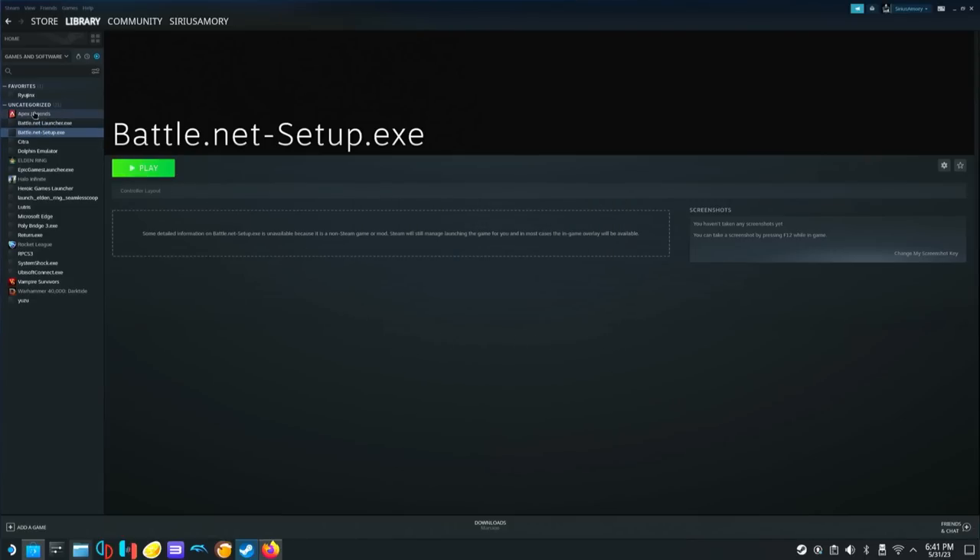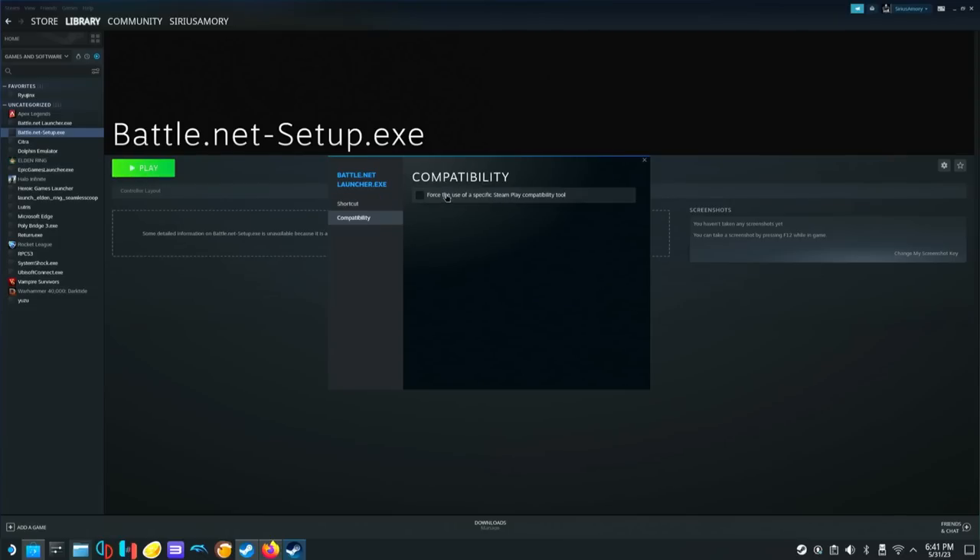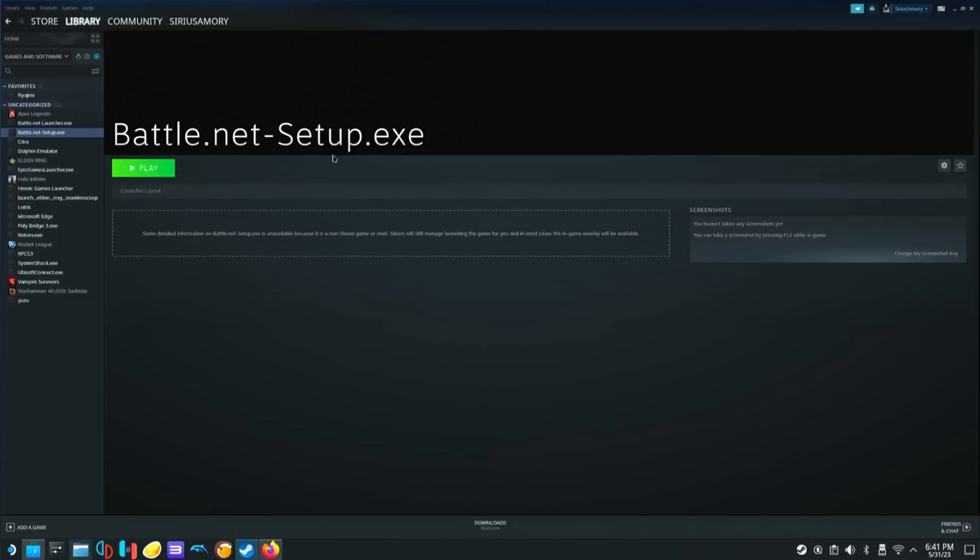And we're going to do the same thing — we're going to go over to the launcher, right click on it, go to properties, and then go to compatibility and force it with Proton again. And now we're going to launch it.